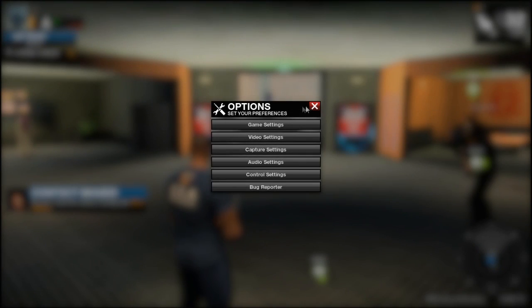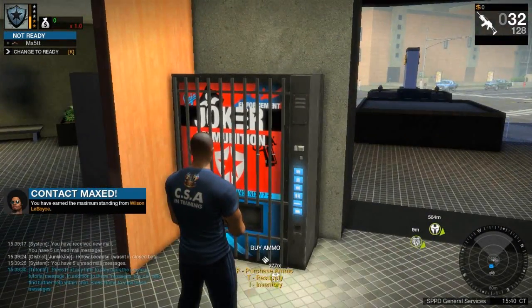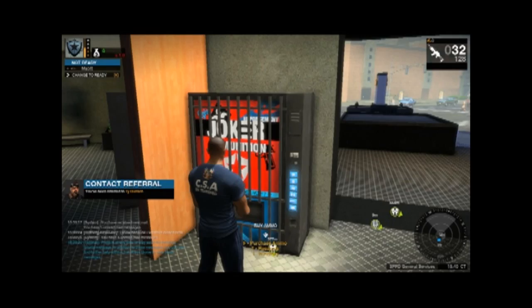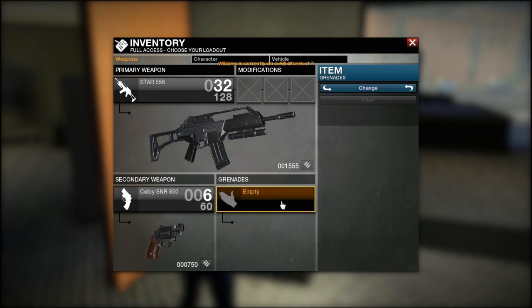Now let's go to the vending machine to slot the grenades and the field supplier. Open the screen by standing in front of the machine and hitting the I key. This is your inventory page. As you can see, you already have the guns in your inventory. Click on the grenade icon and hit Change.